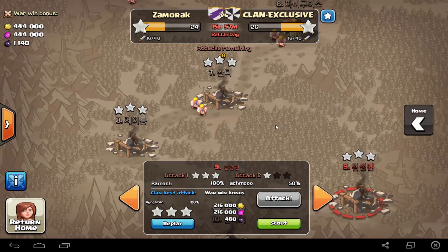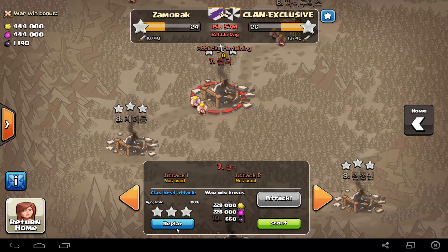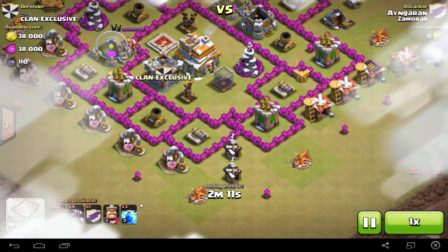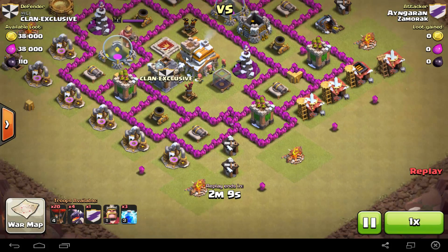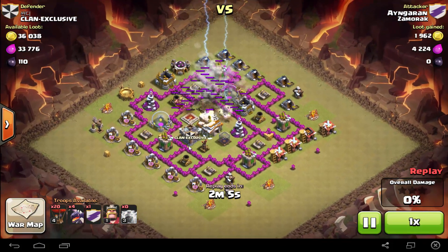The other attack I want to show you is the one where I got an extra two stars, where one of my friends only got one. As you can see, this was crushed by me. Let's replay — this is the same strategy, however I use four dragons instead of three. I'm not even sure why I did that, but what you have to do is destroy the strongest air defense first.